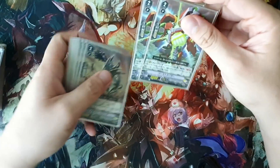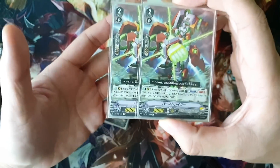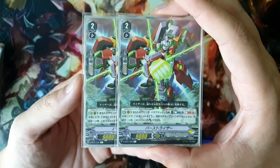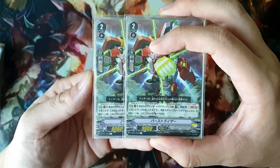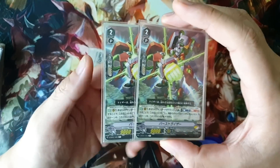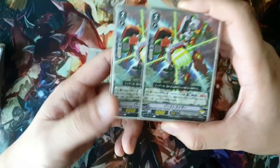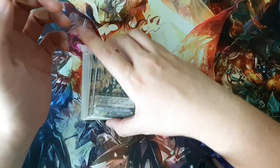Moving on to the Grade 2s. We have two copies of Burst Riser, a card from BT01 with a really good skill. His effect: when your Vanguard attacks, you can Counter Blast one and Soul Blast one to stand this unit, and if your opponent has four or more damage, give this unit plus 3000 power. I play two copies because you don't want to fill your hand with this card — after a while even the 12k at four damage isn't going to cut it. He's really only good when you can stand the booster behind him, and he's great early game for Rush.